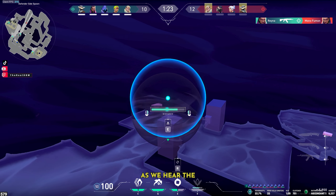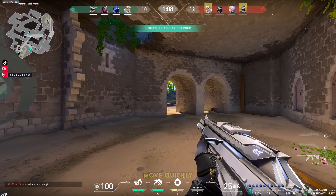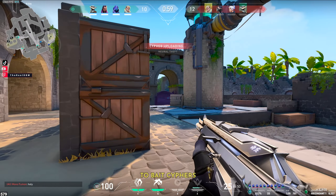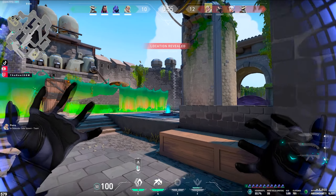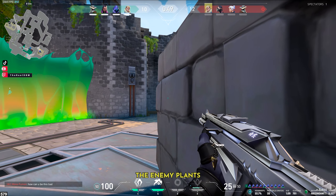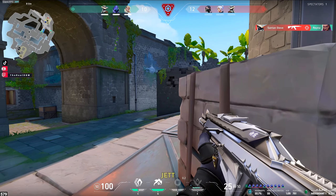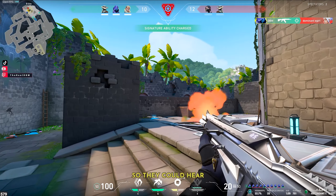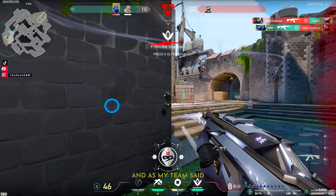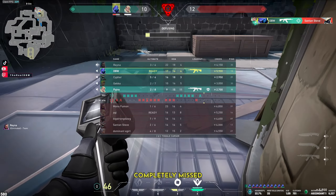I throw another one-way smoke as we hear the mid callouts. It looks like they want to rotate to B, so we need to move quickly. I rotate and smoke off B main just as Viper drops her wall on B site. Now it's time to bait Cypher's util with the teleport so he thinks I'm still going towards back site. The enemy plants the spike and floods the back site, and now that I've got backup I can push forward and take out Jet. I move close enough so they can hear the Shrouded Step sound cue and I fake it so they think I've gone above them. My team flashes and I take out Cypher — the flash completely missed but at least I got the round.